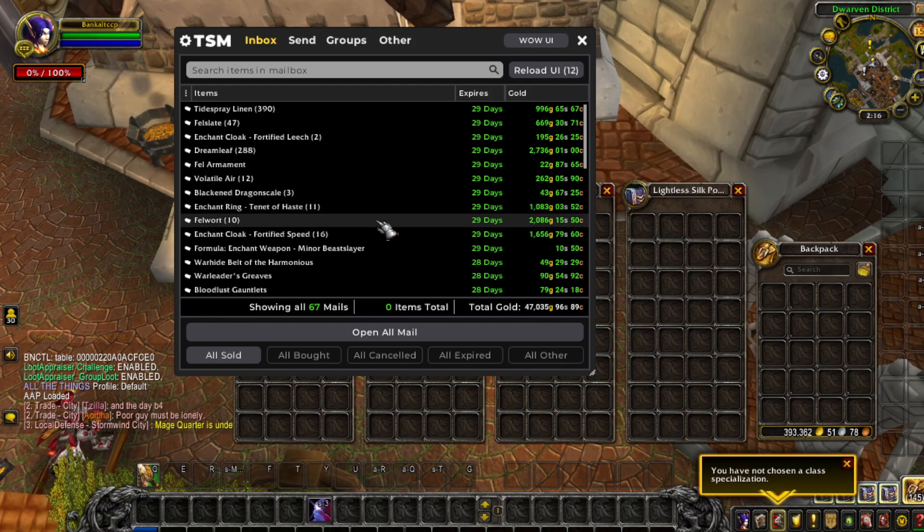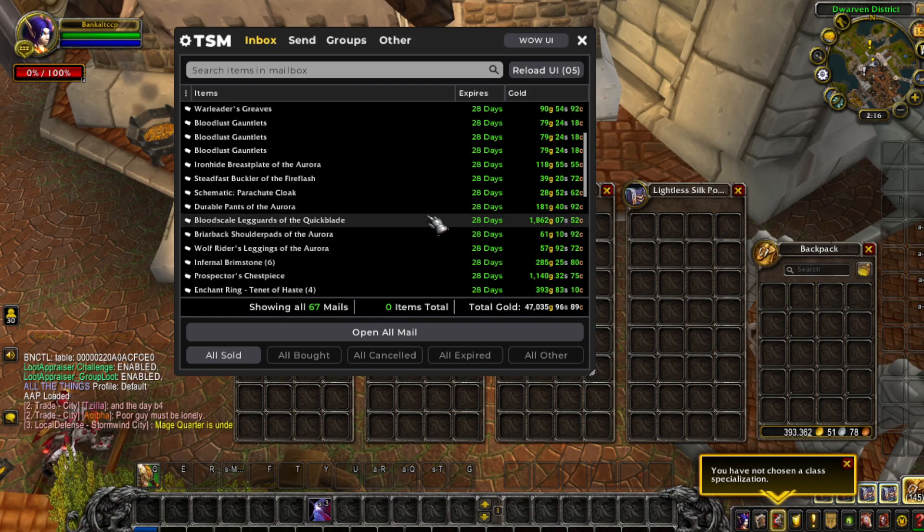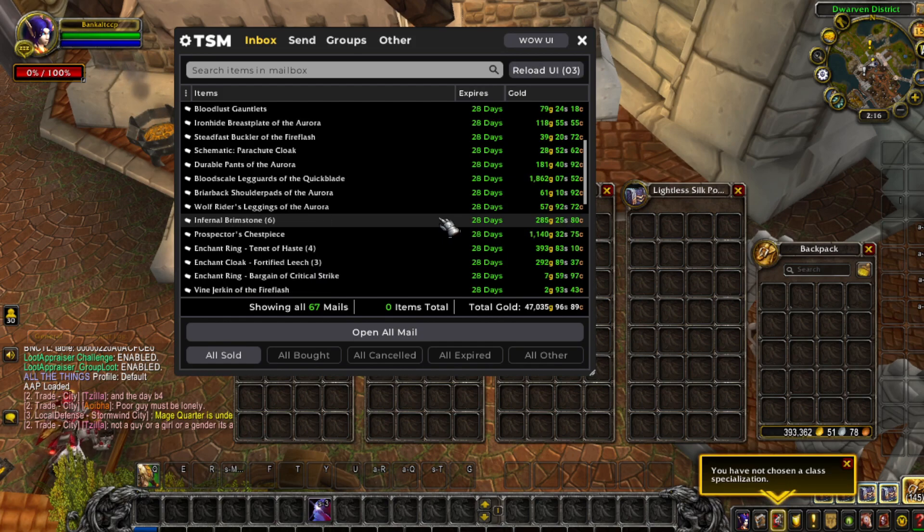We have enchants. We have Fell Ward — this is a herb from Legion world quests. We have more enchants from Shadowlands. And Blood Scale Legguards — that's a transmog from Silithus.